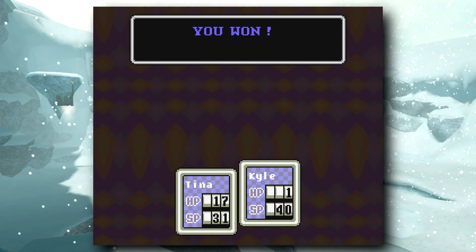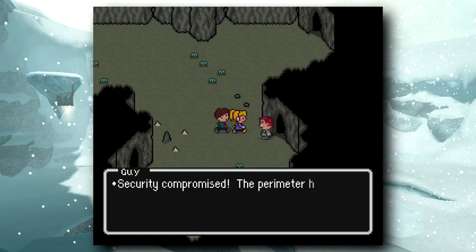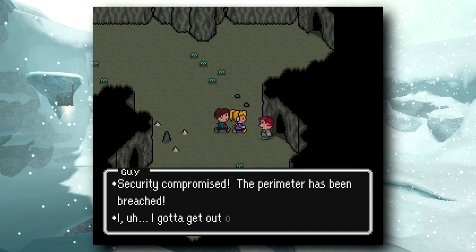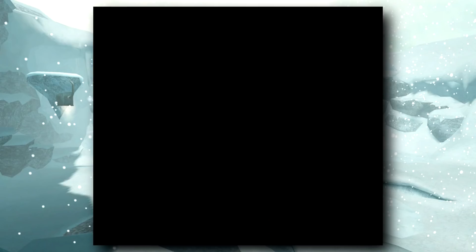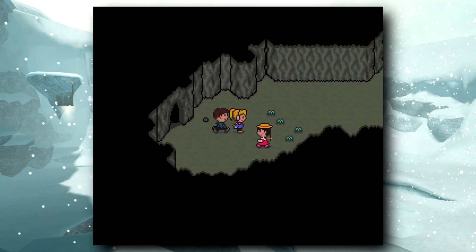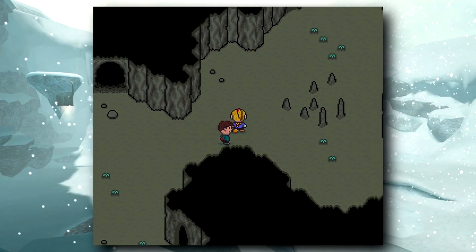After 5 turns, the lowly grunt is defeated, and for some reason he drops a box of marshmallow peeps. In the post-battle scene, he realizes how embarrassing it is to be beat up by a group of kids and proceeds to flee deeper into the cave. As the gang travels deeper, they come across more people who they decide not to talk to because they smell like they haven't showered in weeks.